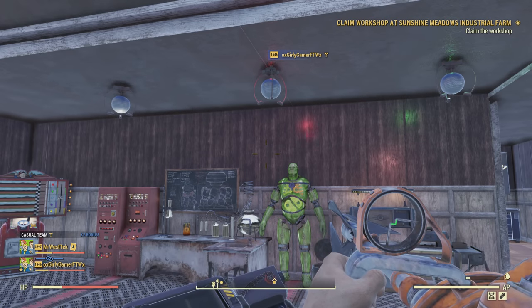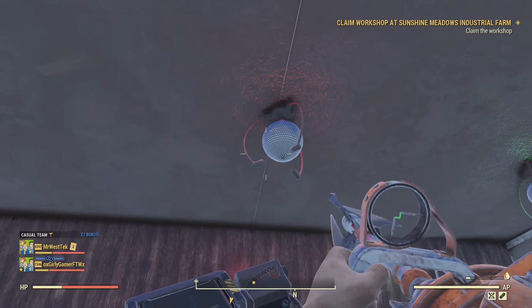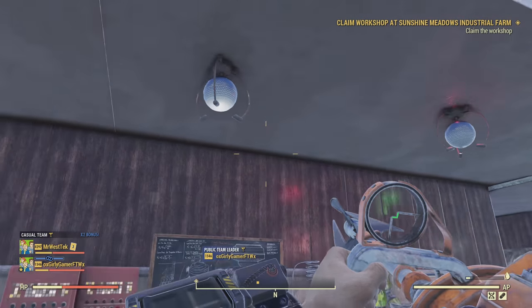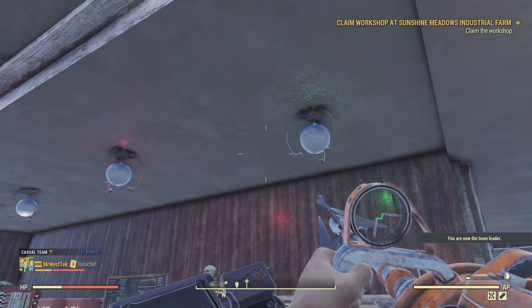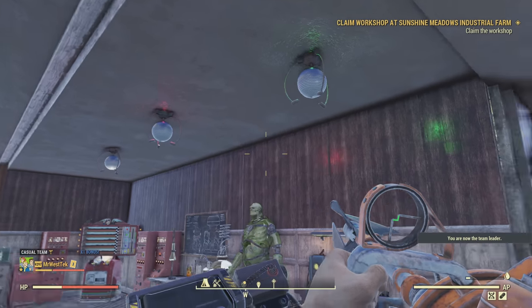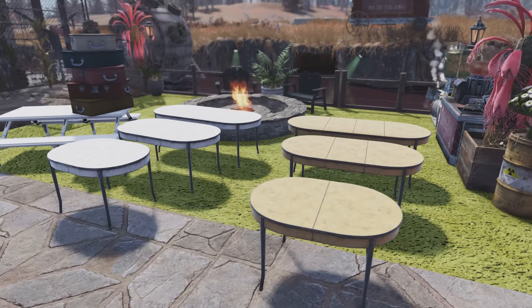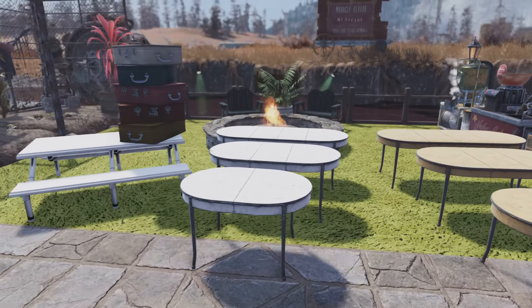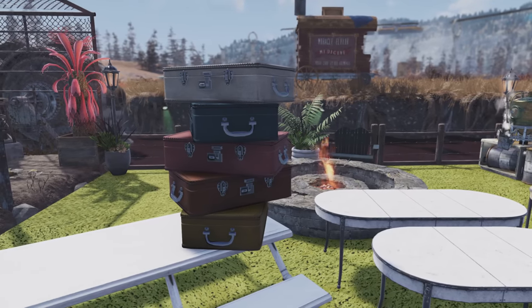I also got the domestic kitchen tables this time. These are the mirror balls — just a white one, a red one, and a green one. Nothing too special since it wasn't nighttime yet; I'm sure they'll look a lot better in the dark. I did get the table, one picnic bench, and most of the suitcases, so this is pretty much all the variants — there'll just be different colors.